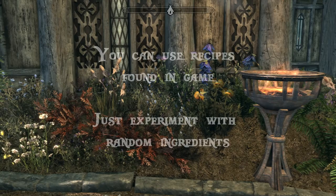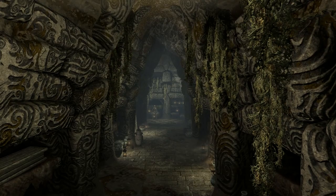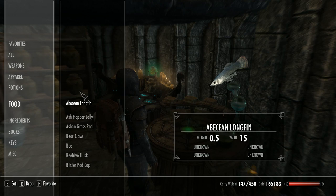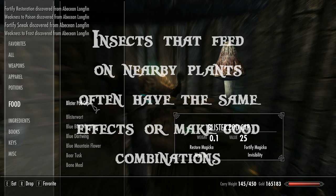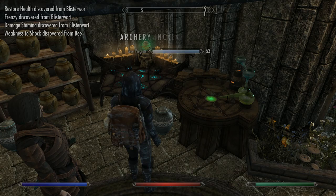Let's take a look at identifying ingredient effects. You can try various recipes found in-game or simply mix ingredients together randomly. A more effective strategy is to notice commonalities between ingredients. Those that grow near each other often have similar effects, such as purple mountain flower, thistle, lavender, red mountain flower and tundra cotton. Insects that feed on flowers often have the same effects. Similarities between names such as 'frost' and 'snow' also provide a hint. Placement of ingredients in kitchens and on display shelves usually indicates they combine with nearby ingredients. To truly delve into alchemy you'll want to max out the Experimenter perk so you can discover all the effects each time you eat an ingredient.